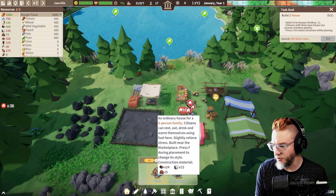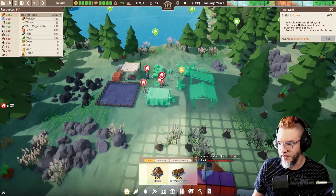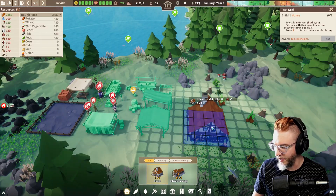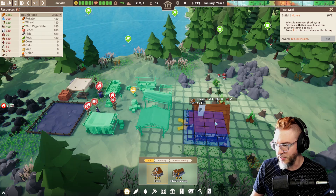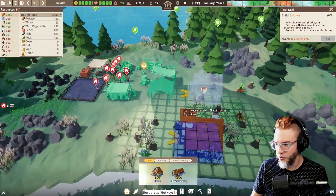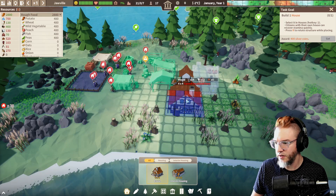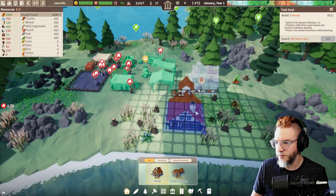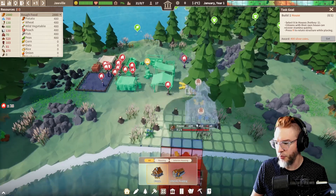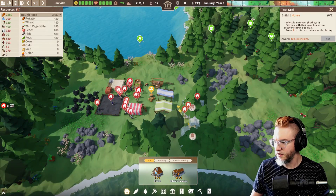It looks like people need houses, so let's make a few houses. Then probably the next thing to do is gather up all this wood and stone and stuff, so we have a place for people to expand out. I want to leave space for roads. I'm thinking there'll be a road going this way, maybe a bridge going across the river, and a road going along the other way.